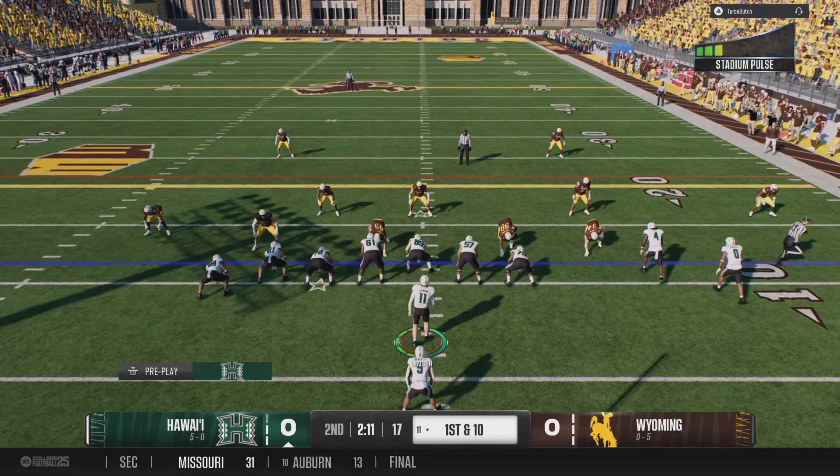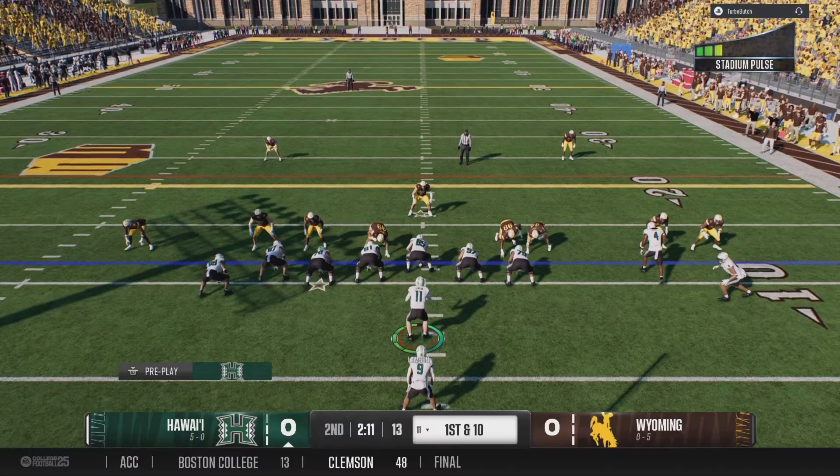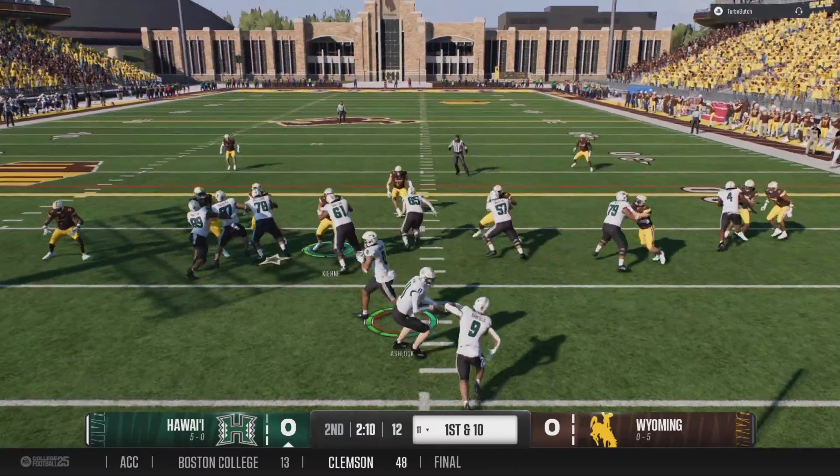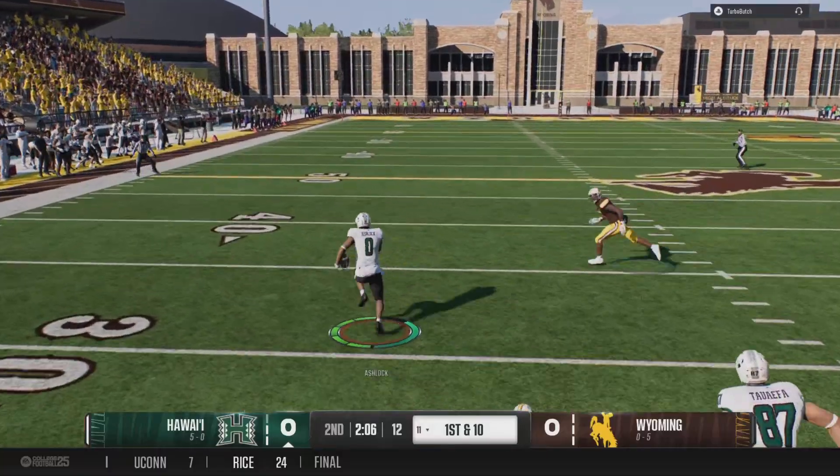Up front, they've got to do a better job getting blocks and establishing the running game. How easy does football become if you're the more physical team? If you can threaten the run and then run play action, it opens up the offense.